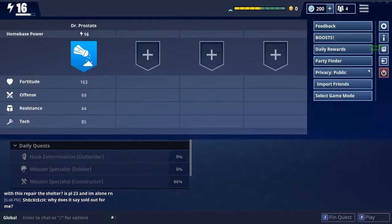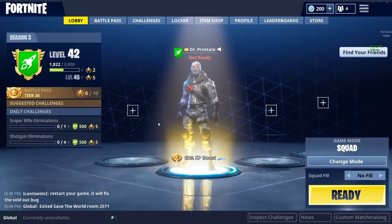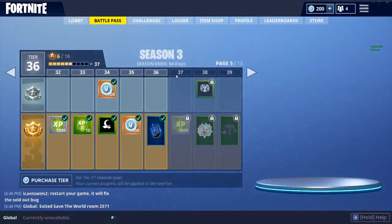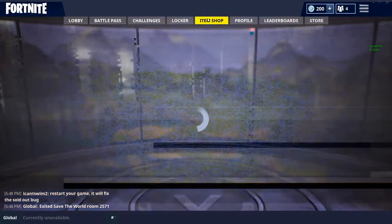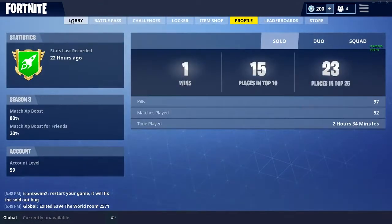So what you're going to want to do after you have 950 V-Bucks is go over to the battle royale section again. I currently don't have it, but I'll show you how to get it. Once you do have 950 V-Bucks, you're going to want to purchase the battle pass — it'll probably be in the item shop or here in the store. And once you buy the battle pass, that's when you're home free.